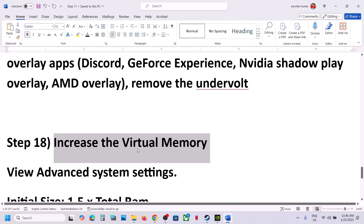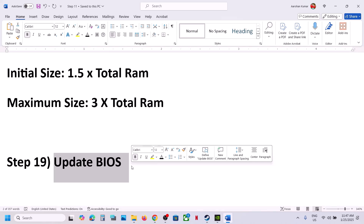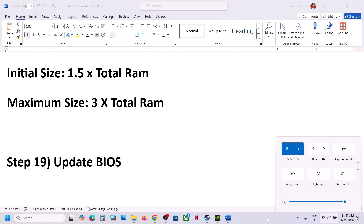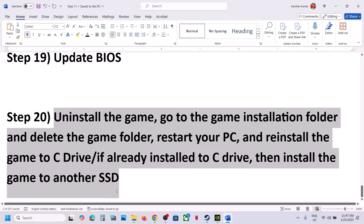The next step is to update the system BIOS. Go to your system manufacturer's website — Dell, Lenovo, etc. — select your model number, find the latest BIOS update, and install it. Before updating, if you have a laptop, make sure the battery is above 10% and the AC adapter is connected. During the BIOS update your system will restart — do not unplug the power cable. After the update, log in and launch the game.